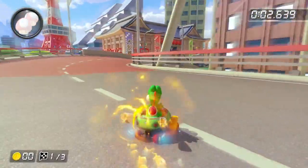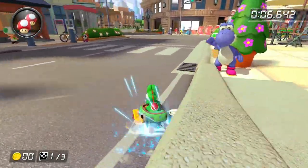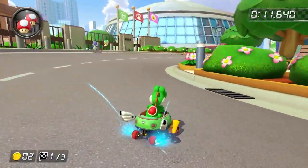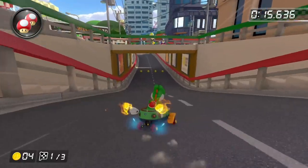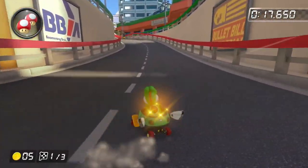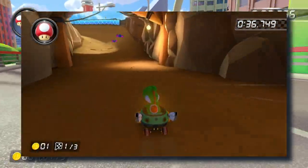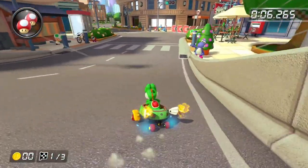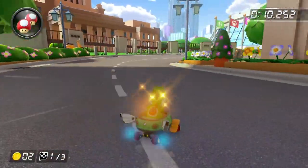Starting off the Lucky Cat Cup, we have Tokyo Blur. They definitely could have done a few better things with this track. The road is not very detailed and it's just a boring track — it's almost like a circuit track. It's probably the worst tour track that we got in this whole Booster Course Pass. And for example, Athens Dash is way better than this. Again, it is in Wave 1 so the quality was pretty rushed. But I'm going to give this one a D tier.